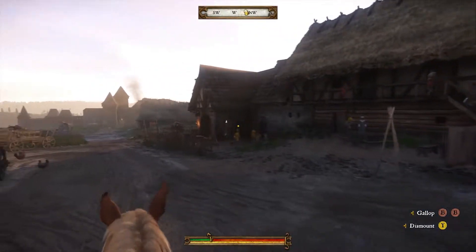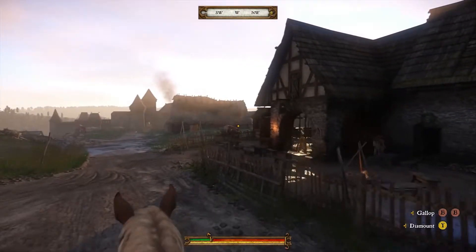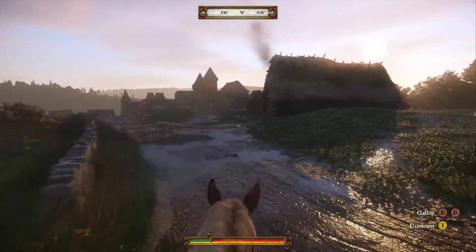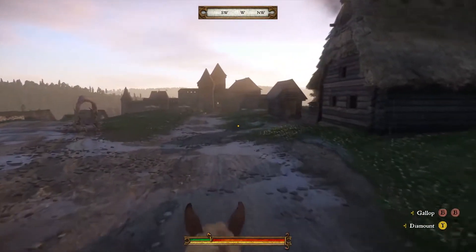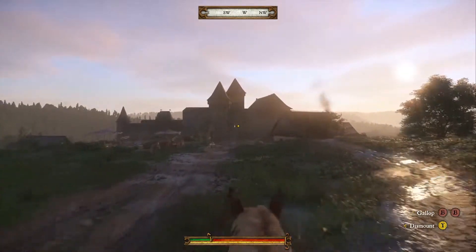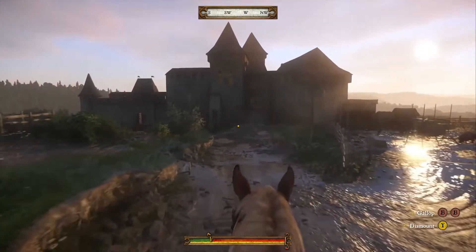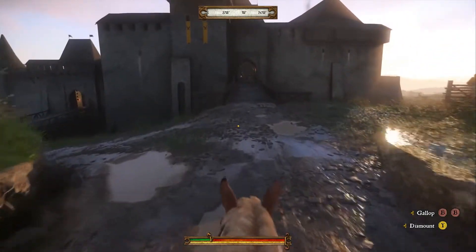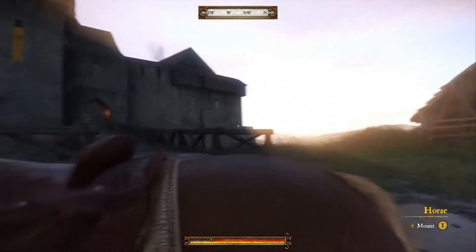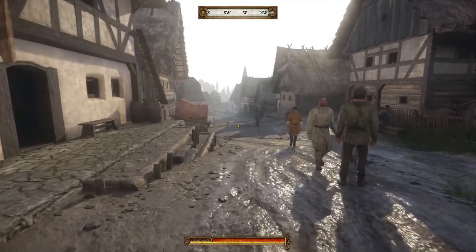The open world of Kingdom Come: Deliverance spans 16 square kilometers. All the locations are modeled exactly according to historical plans and the preserved remnants of medieval settlements, whether townhouses, cottages, inns, farm buildings, or castles. The citizens of these locations live their own lives, regardless of the player, although they may ask for your help.